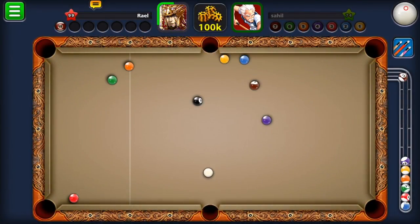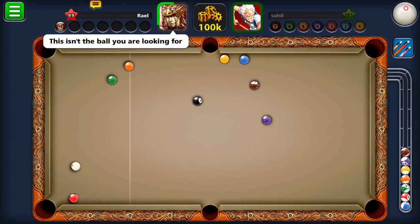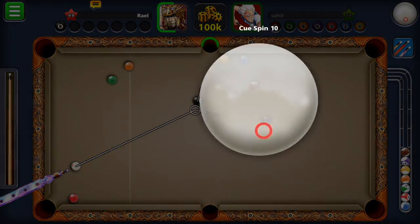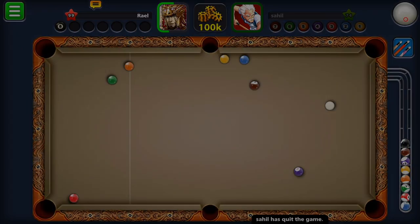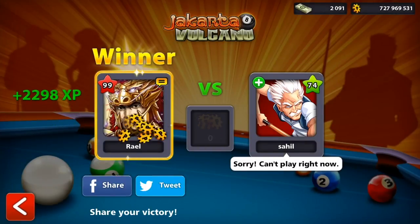I had to use the right spin to get good position for the black to end the game. I went forward but not with too much power, knew exactly where I wanted to be, and nailed it into the middle pocket. We moved forward to 16 out of 20.